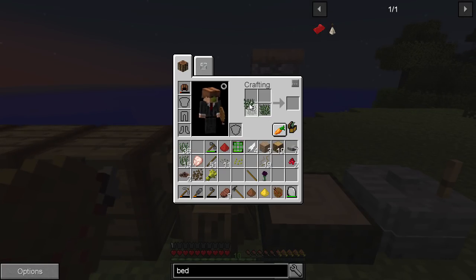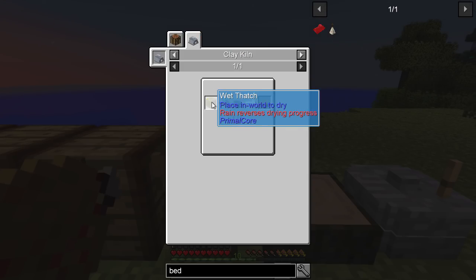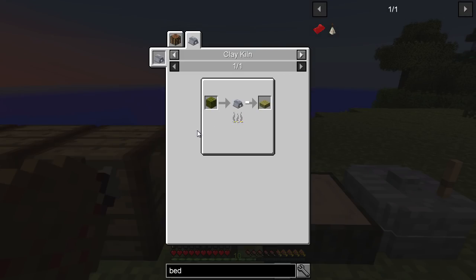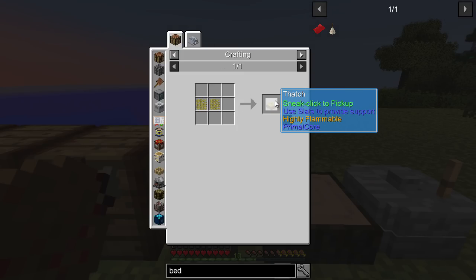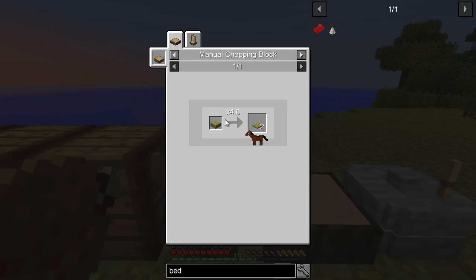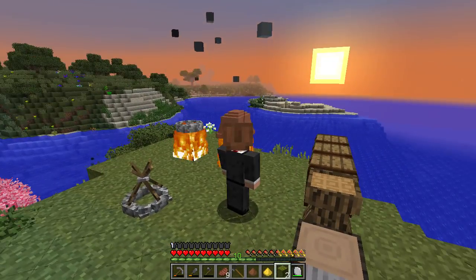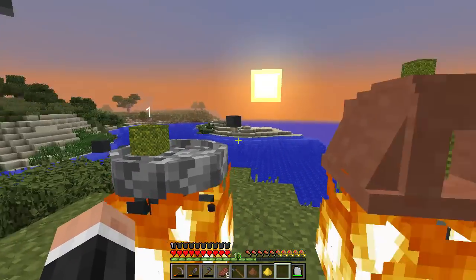Let's see about doing some of this. Four of these make that, and then one of that will make one of those, and one of those on a chopping block gets two. So from that we should be able to get wet thatch. I didn't need to do that — if we put that in there. Yes, it can.